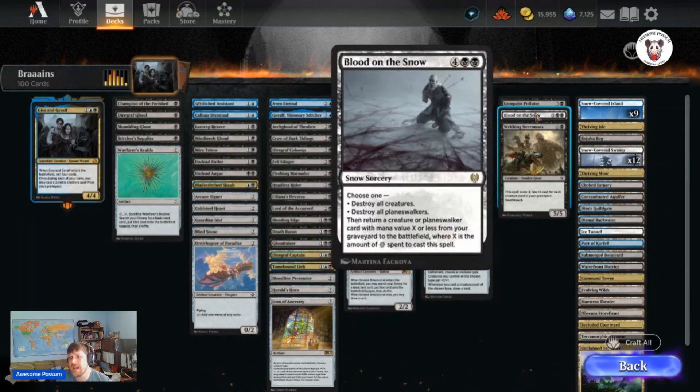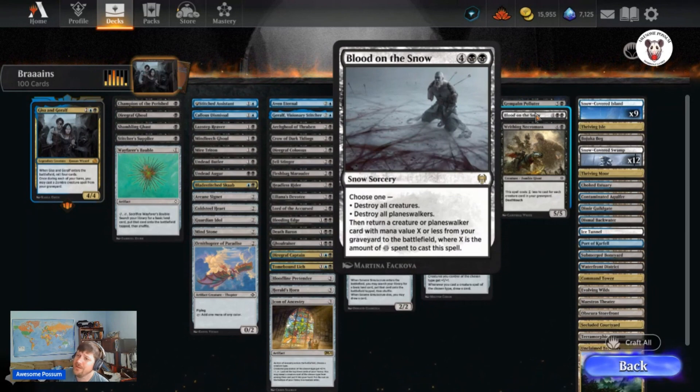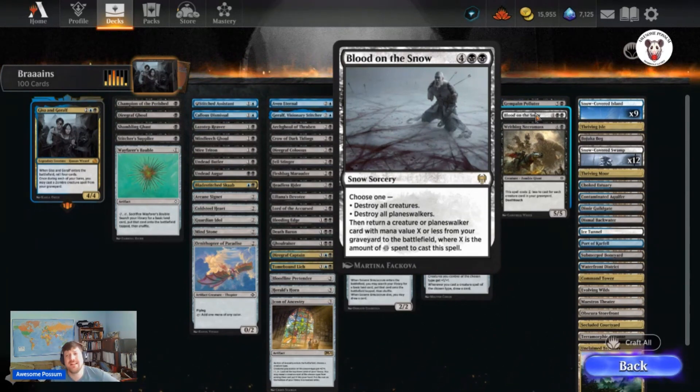At the very top of the curve you've got Blood on the Snow, which exiles creatures and planeswalkers, then returns a creature or planeswalker with mana value X or less from your graveyard to the battlefield, where X is the amount of snow mana spent to cast the spell. Fantastic value.